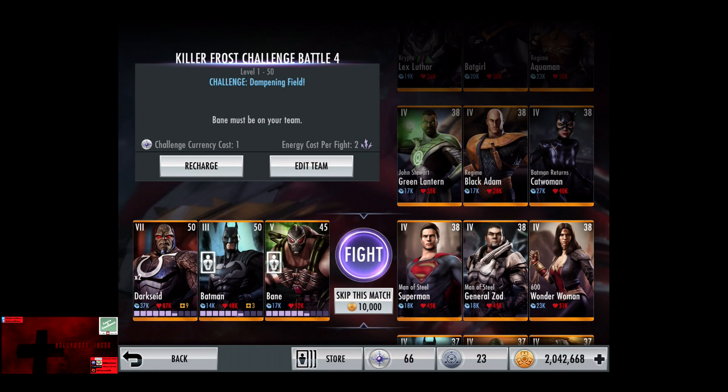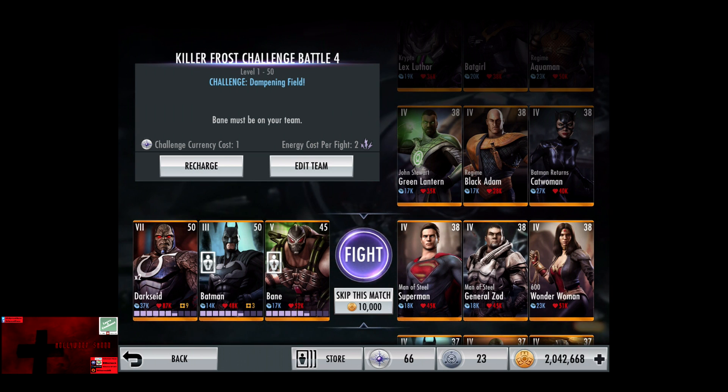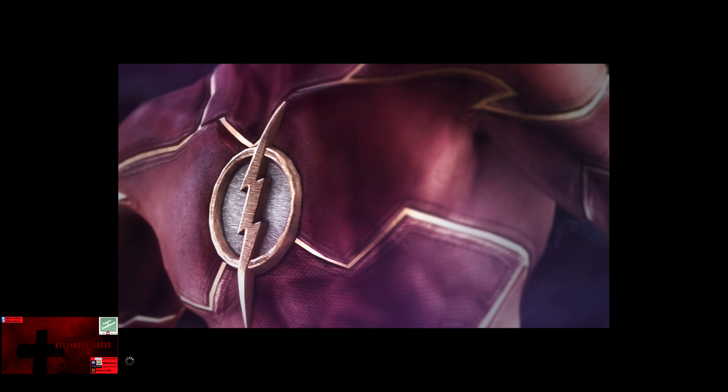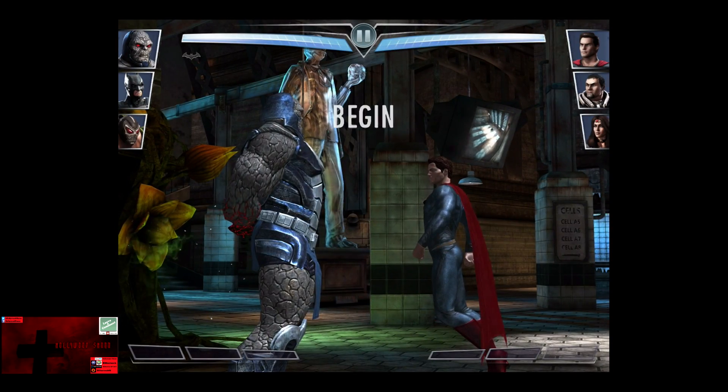In the eighth matchup, we have Challenge Dampening Field, going up against Man of Steel Superman, Man of Steel General Zod, and 600 Wonder Woman. Gaining a level of 38 Elite Four. Skip the match, it's 10,000 credits. Begin.